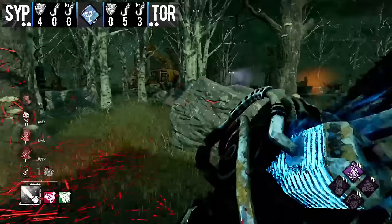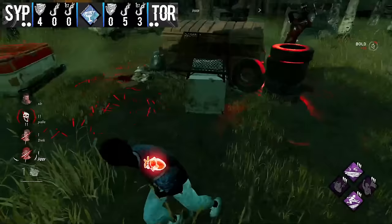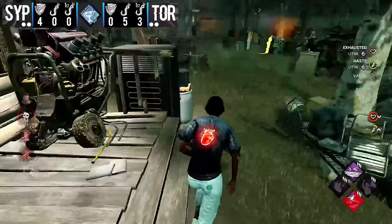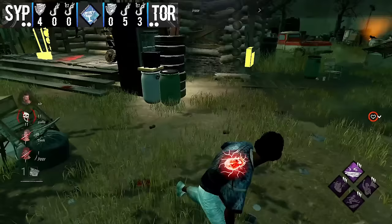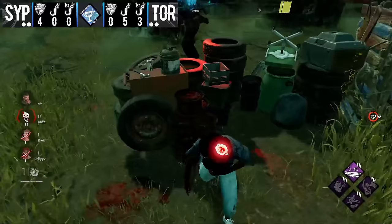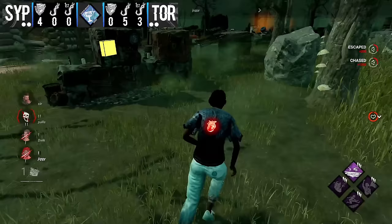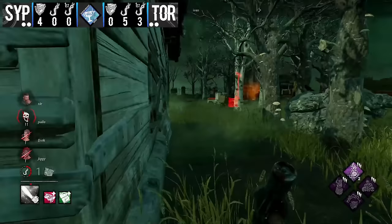I wonder what would have happened with that main gen if Pain Res had gone off when he hooked Dark — he didn't actually get a Pain Res on that hook so that could have been more pressure. Jay is chasing to the complete opposite corner of the map. If Billy commits, those remaining gens are going to get slammed. He knows this. I think he's trying to secure hook stages, and with Pain Res and Pop he can control the gens a little better.